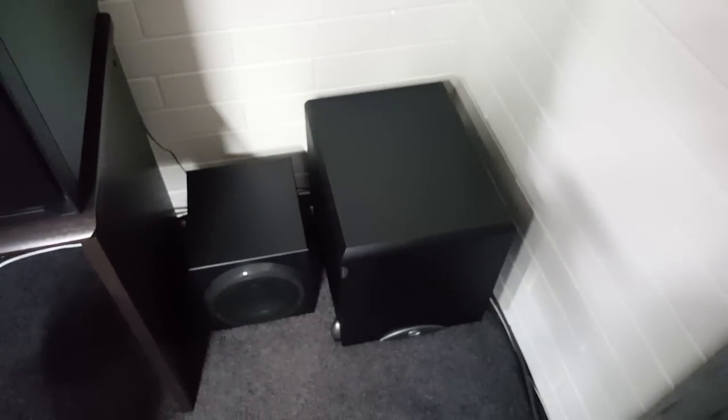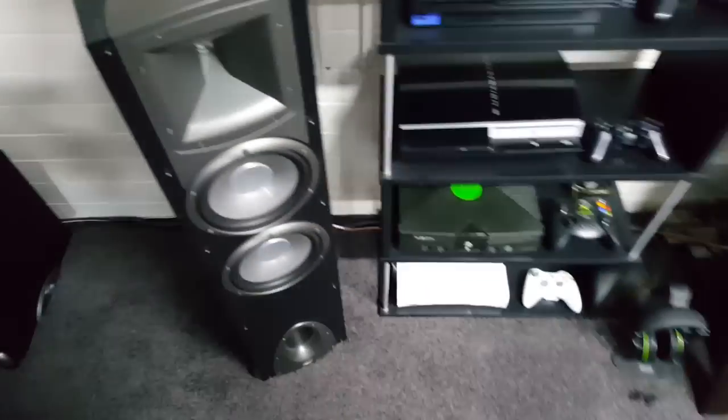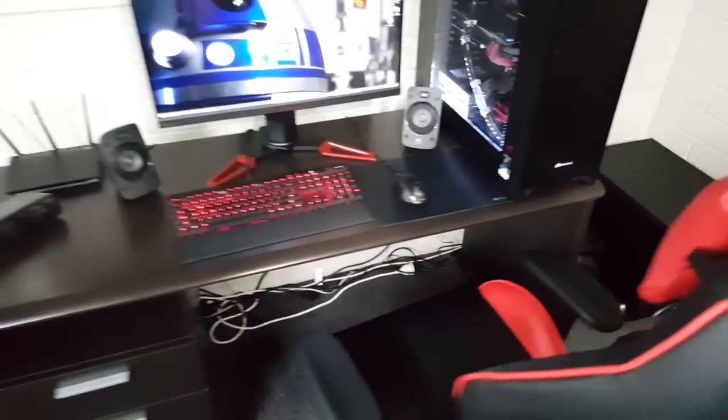Over here are the subs. That's the Klipsch Sub 12 - they've got a 10-inch and a 12-inch model, and that's the 12. Beside it is the Logitech Z906 sub, which isn't small in itself, but sitting next to that Klipsch it's completely dwarfed. There's a bit of a knock on the side of the Klipsch from transport but it hasn't affected it. It gives you an idea of the size and power difference between a proper sub versus a bit of a play sub.